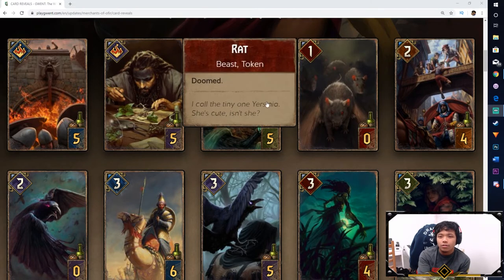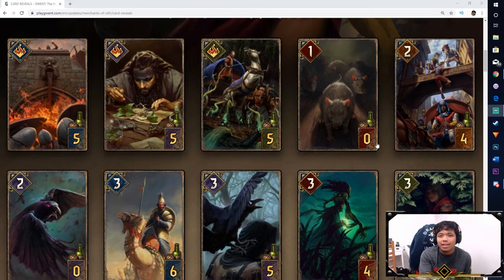Next we got the Rat, which is the token for the Monsters unit. This is essentially the replacement swarm archetype for Monsters — you're not just relying on the Insect Woods anymore. I believe Monsters is probably getting a Beast kind of support deck. It's a bit unfortunate because Skellige used to have the main Beast meta, but Beast seems to be spreading across factions now — Skellige has Beasts, Scoia'tael has Beasts, and Monsters have Beasts now. We'll see what support the Rats get for the Monsters faction.